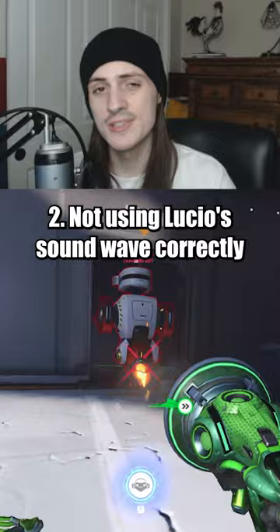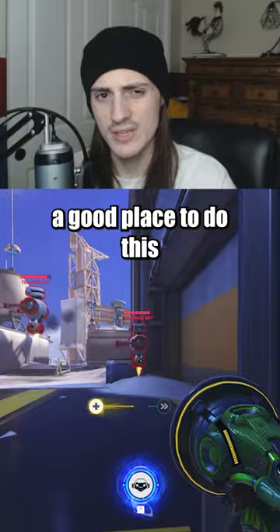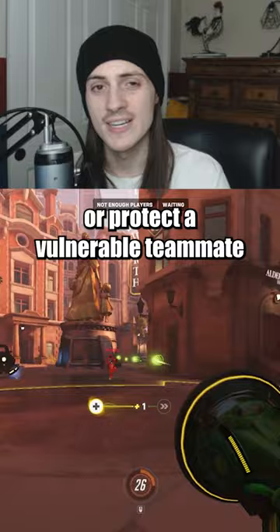Not Using Lucio's Soundwave Correctly. Soundwave is great for knocking enemies off the map, but in most situations there simply won't be a good place to do this. Instead, you should be looking to do two things: displace the enemy tank as they try and push into your team, or protect a vulnerable teammate like a hitscan or your second support from flankers. Save Soundwave for these and you'll carry your games.